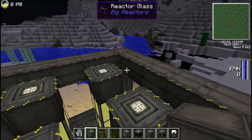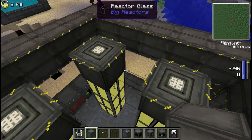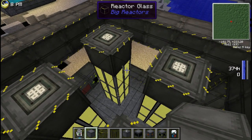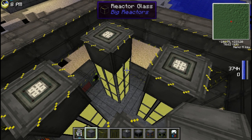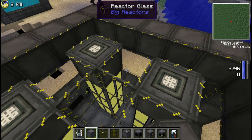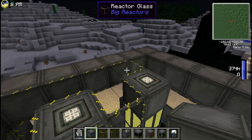We want to transfer heat from the core to the casing. Why isn't it transferring more effectively? Because the reactor is filled with air, and air is a terrible conductor. How could we make the reactor conduct heat better? You could fill it with liquid, like water. But in the game, water is not as good a conductor as you might think — there exist better conductors than water.